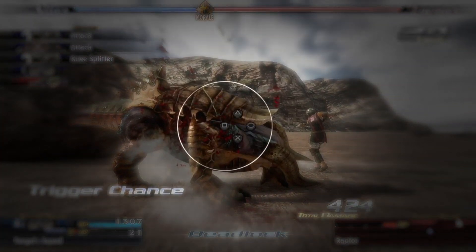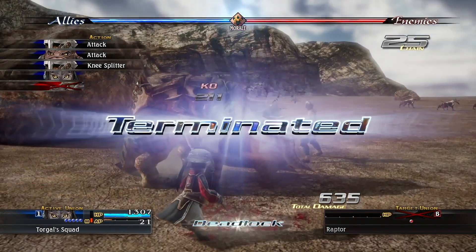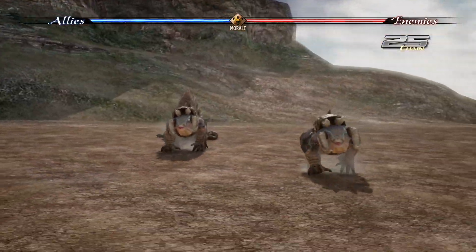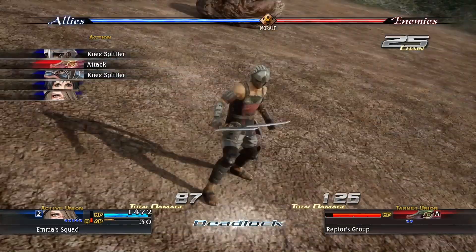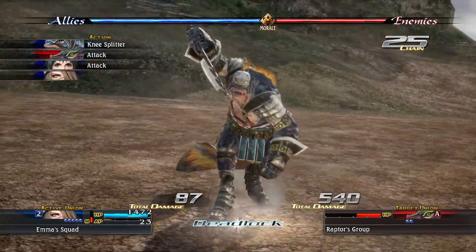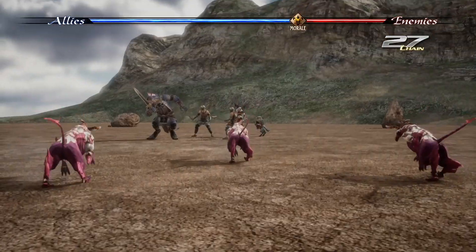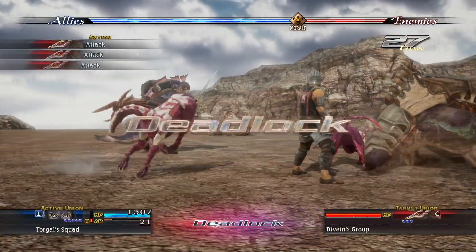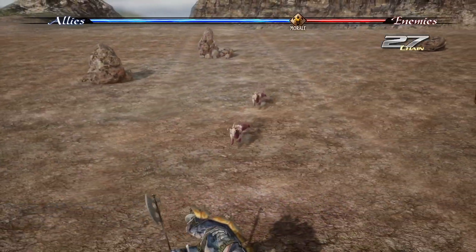These button prompts are what's called a critical trigger. Press the button on time to deal more damage and increase your morale. One Union down, three more to go. Looks like we got an interference, which is the same as an interception but when the player interrupts the enemy instead. Now look at our morale increase. Good thing we cleared Deadlock so fast, as those Unions in the back had made their way around and would have flanked us — but now we're ready for them.